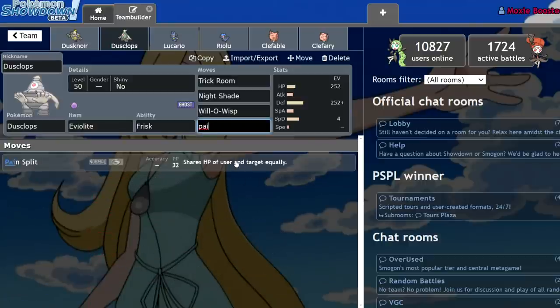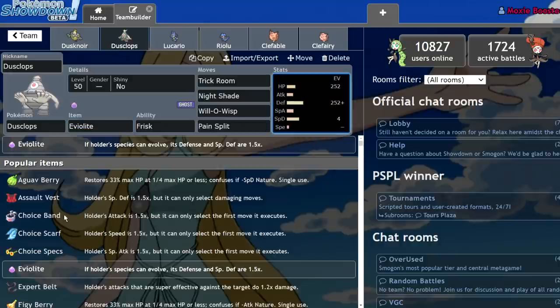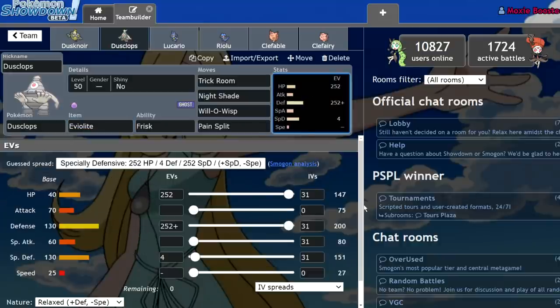This thing has absurd bulk with 40 HP, 130 Defense, and 130 Special Defense without Eviolite already boosting it. If you put Eviolite on top of that after investment, it hits insane numbers. Eviolite gives a 50% boost — relaxed max Defense hits 200, and 50% on top of that brings it to 300 Defense with 147 HP, which means physical hits kind of bounce off this guy.